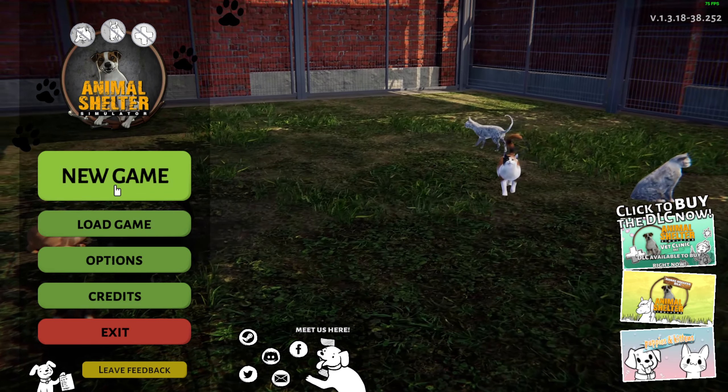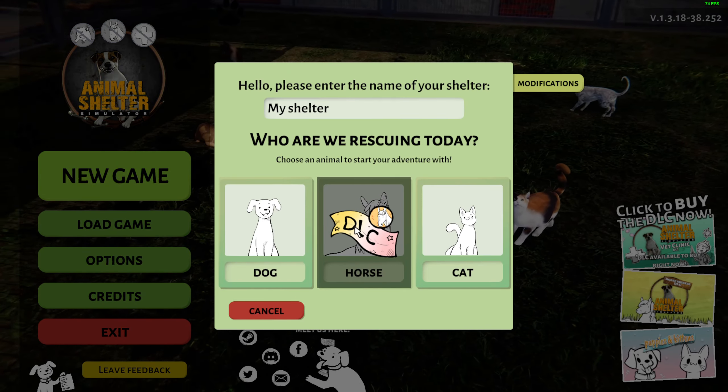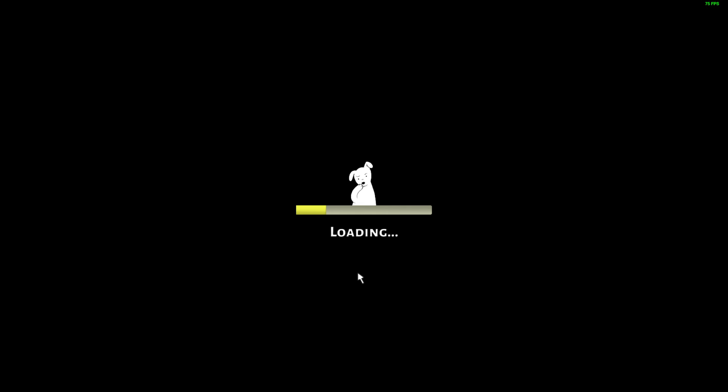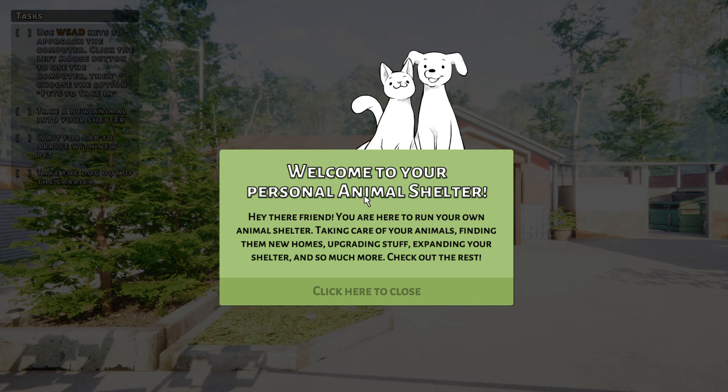Okay, let's start. Horse, dog — I guess it's a dog shelter. So you have to choose whether it's a dog, horse, or cat shelter. I also like dogs — I actually have like one, three, three dogs and five puppies right now. Yeah, I do have a lot of dogs.